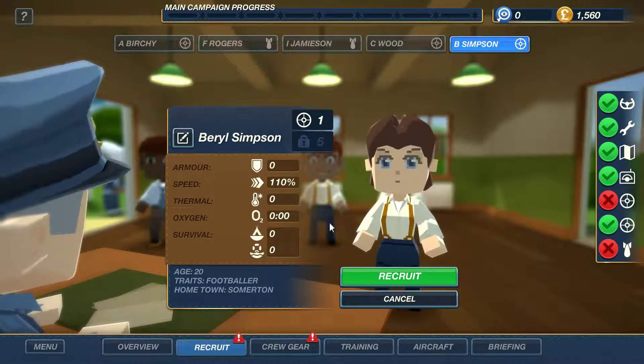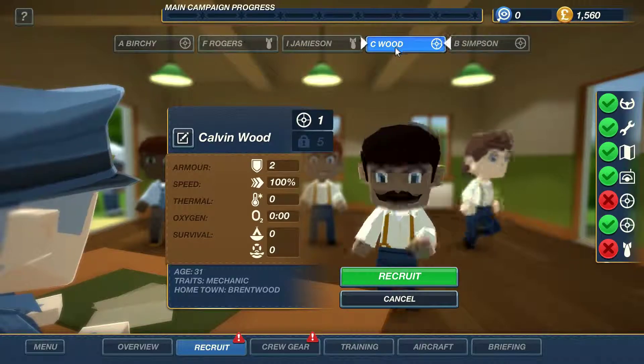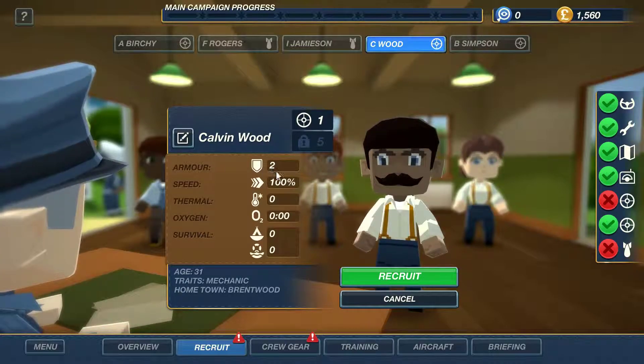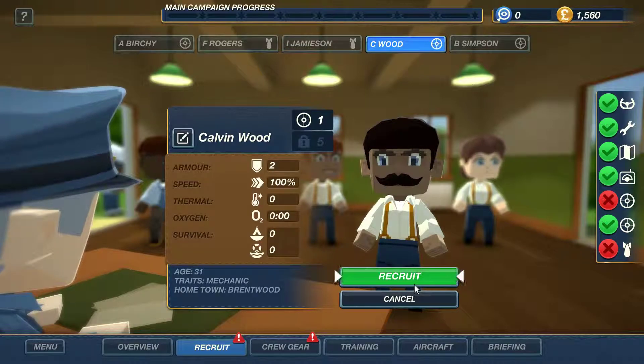Beryl Simpson is a bit faster but has nothing else. Now the gunners don't tend to move around much, so I think Calvin Wood's armour is going to be the best option. I'm probably going to regret that when our gunners have to go and rescue some of the other crew, but Calvin is the choice for now.